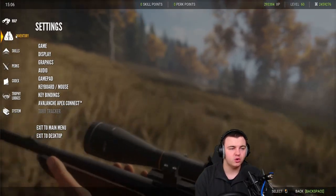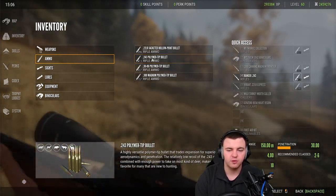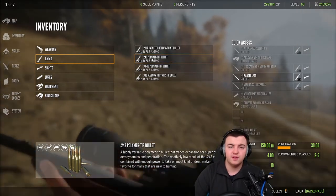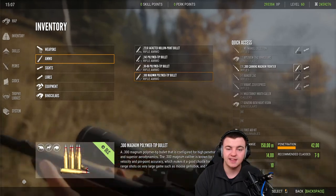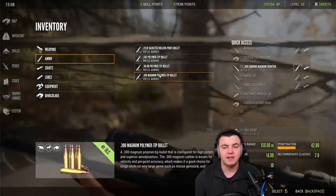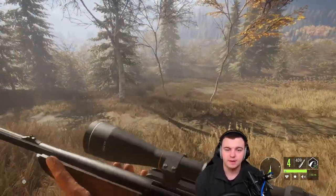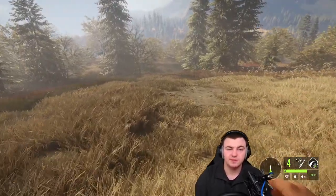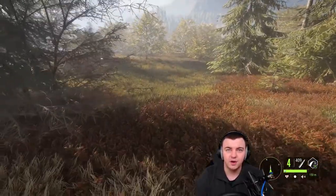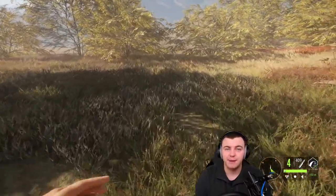The way you see what your gun is good for is by going to the ammo section. If you hover over, say, the .243 polymer tip, you can see it says recommended classes 2 to 6. Every single bullet will show you the recommended classes it can shoot. I have coverage for classes 1, 2 to 6, 4 to 8, and 7 to 9, so I can cover every single class. As you start off with just the .243 you can only shoot classes 2 to 6 — whitetail, blacktail, and coyote on Layton Lakes, and roe deer, fallow deer, red deer, and feral pigs on Hirschfelden.